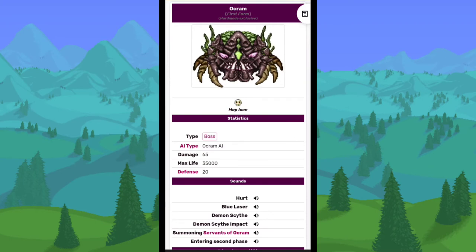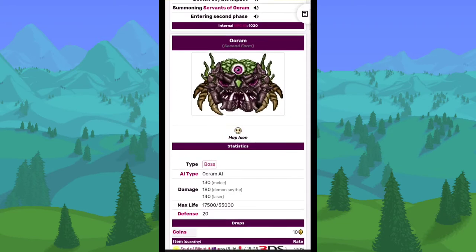Ocram did 65 damage, his max health was 35,000, and he had a defense of 20. Overall, he wasn't that difficult of a boss — I would say Duke Fishron was harder than him, but he was still pretty challenging. This is what he looked like in his second form.